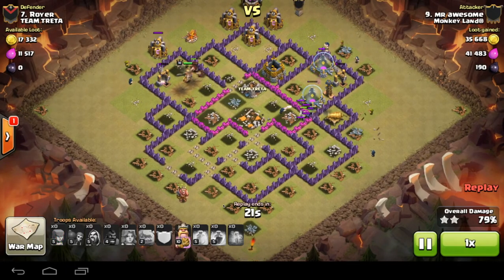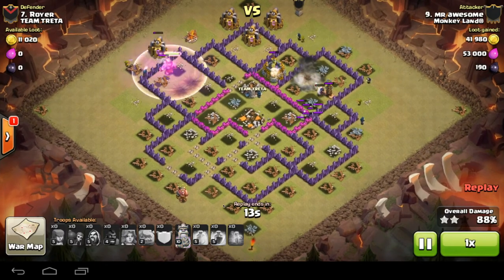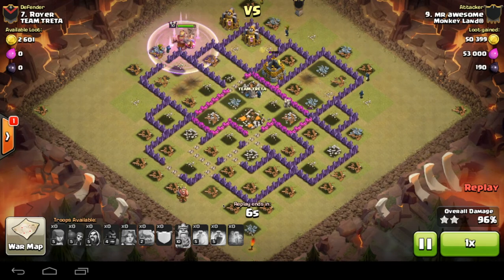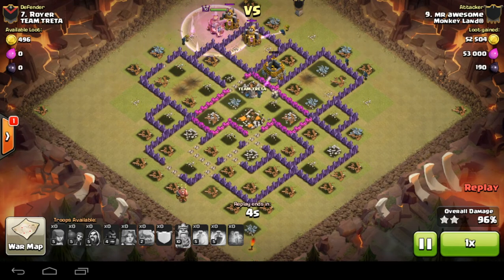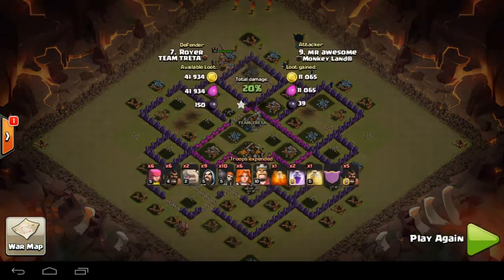CC hogs coming in to pick up the last defenses. Hogs running all over the base — kind of lucky in terms of bombs. Has he got enough juice to get that last tesla with a wizard? Yep. Just cleanup — a bit lucky that he brought the wrong spells, but still a great attack. Six-star war from him as well.